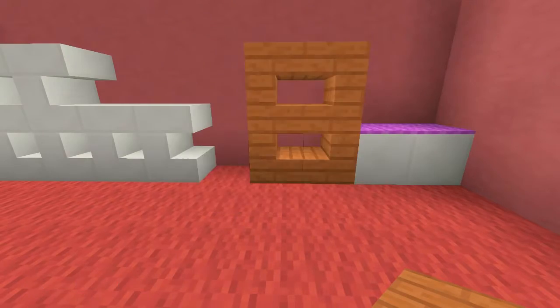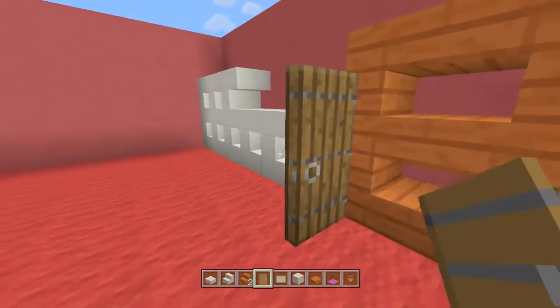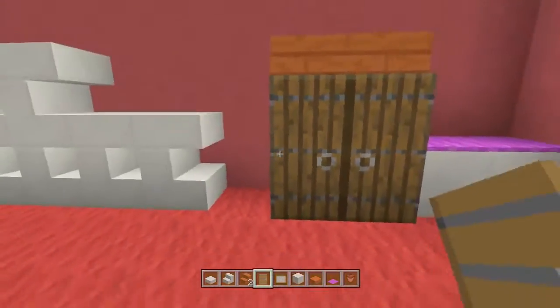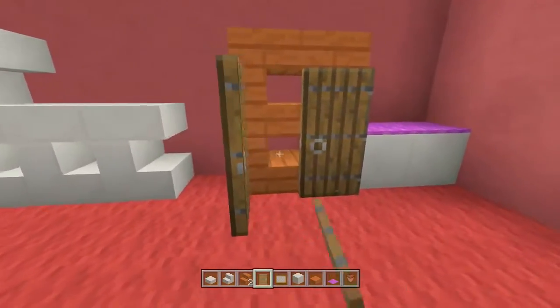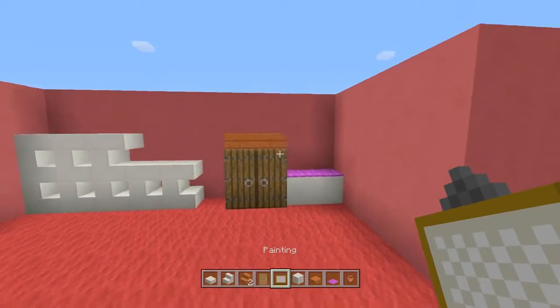Next up, take out some spruce doors and place spruce doors backwards - 1, 2. That's going to make that little wardrobe thing that the rat pops out of. Like I said, this is completely aesthetic so we can't enter the wardrobe. If you want to change it up and make it so you can go inside, you can absolutely do that.